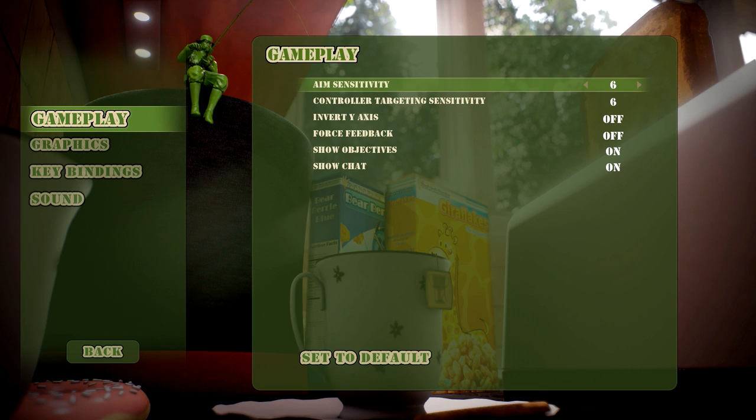First, let's look at gameplay. You have your sensitivity settings, which normally I find myself turning down instantly when I jump into a shooter like this, but oddly enough it was already at a really good sensitivity. For me, 6 is more than okay. The game also comes with an option for force feedback, which I can only assume is some sort of mouse acceleration, but it's off from the get-go, which is very nice. Other than that, you can invert the y-axis, show objectives, and show chat, which are defaulted to on and I've not changed.